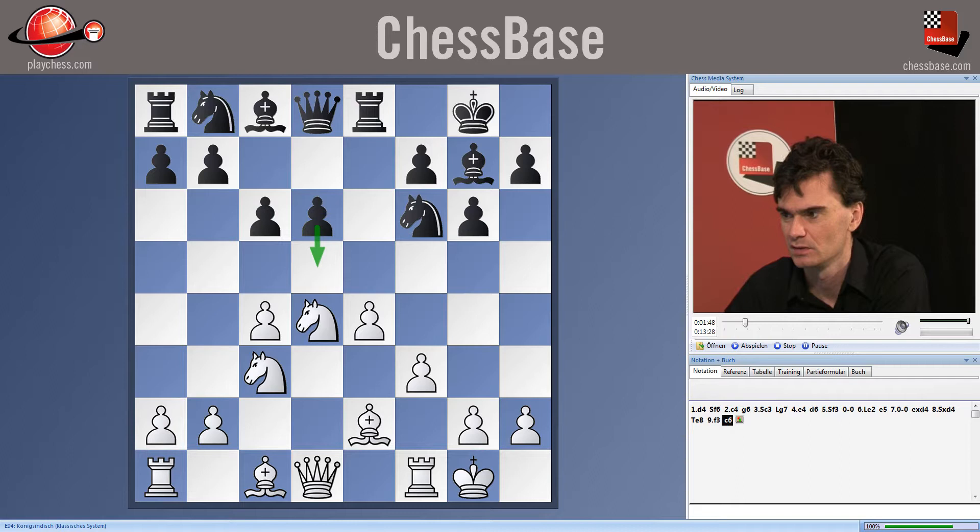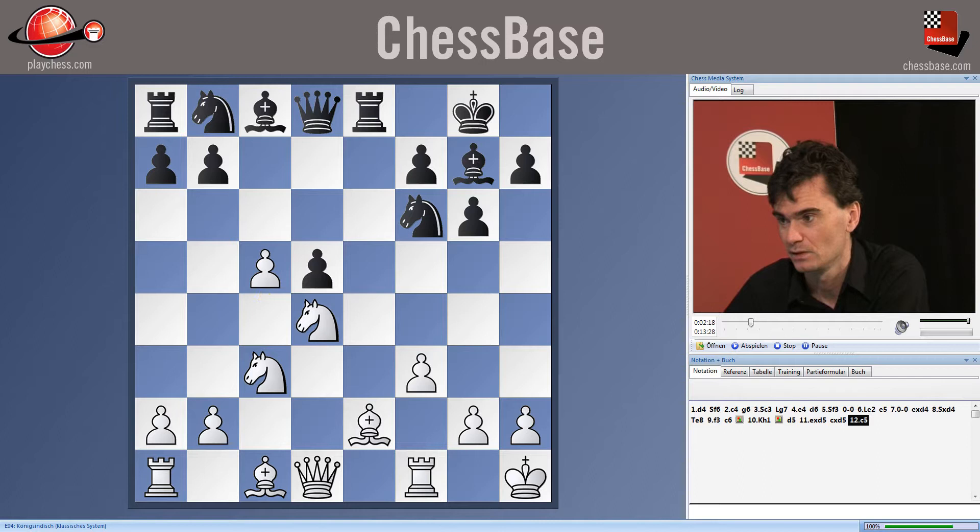White is first of all playing King H1, just to avoid all kinds of tricks on this diagonal. And one of the ideas is that if black plays a move like D5, white has two options. One is to go E takes D5, C takes D5, and C5. White has a very nice knight on D5 and it's in full control. Black looks a bit stuck with this pawn on D5.